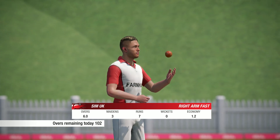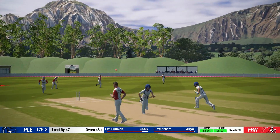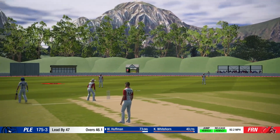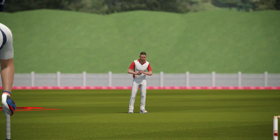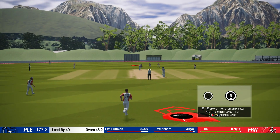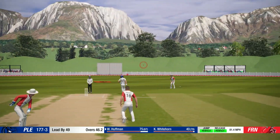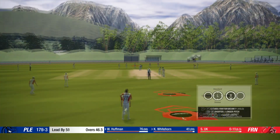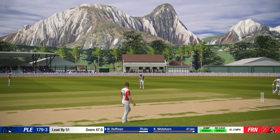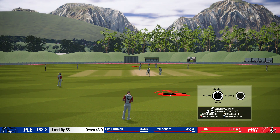The right arm fast bowler is coming into the attack from the tennis court end. Tidy over. Expensive - he'll get two for that. Great shot. See how he likes a leg cutter in the same place. What a delivery, finds the edge, they're asking the question. Ends the over. They've only got a lead of 55 and they've only lost three wickets. This is scary now.